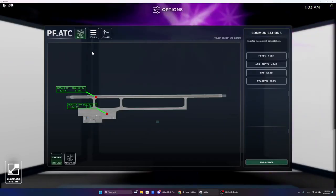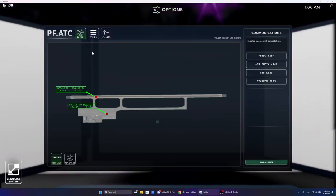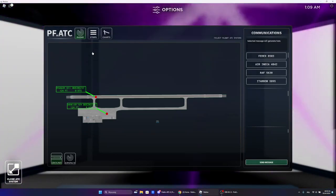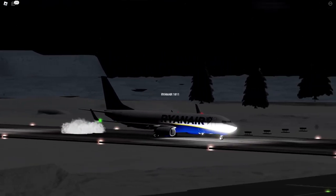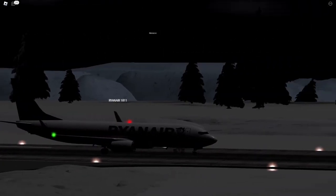Ryanair 1811 requesting takeoff, cleared for takeoff from runway 34. Ryanair 1811, cleared for takeoff from runway 34. Notify when you are on your initial flight level 020. We have to take off and contact you on the way.